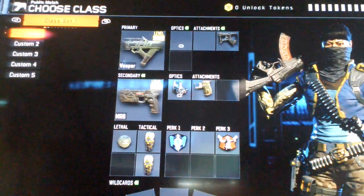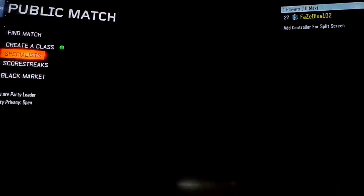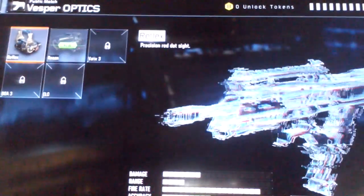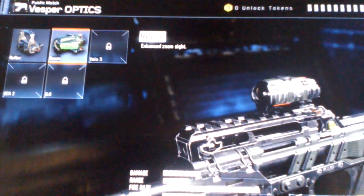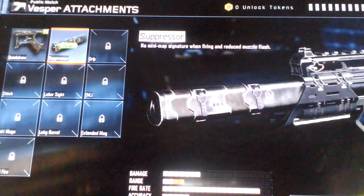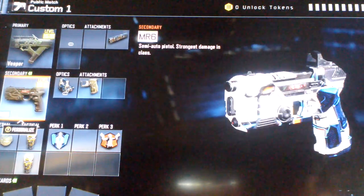Okay, create a class. Alright, there's that — I'm not going to be using that, or that either. There's that. Maybe... oh, a new secondary weapon.